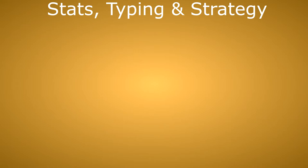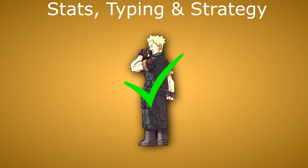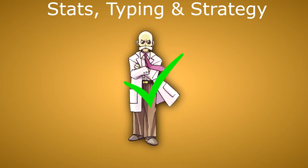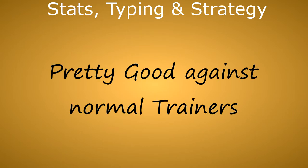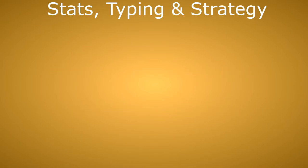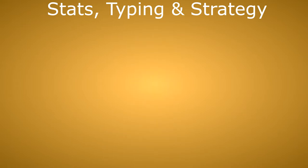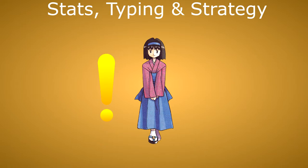Since they can learn Dig via TM, you can use them early against Surge in Vermilion City. And they are useful against Koga in Fuchsia City with his Poison Pokémon, and Blaine on Cinnabar Island with his Fire Pokémon. They are not that bad for most other trainers on routes as well. In Cerulean City, you have to watch out for Misty with her Water Pokémon, and in Celadon City, you will have to watch out for Erika and her Grass Pokémon.